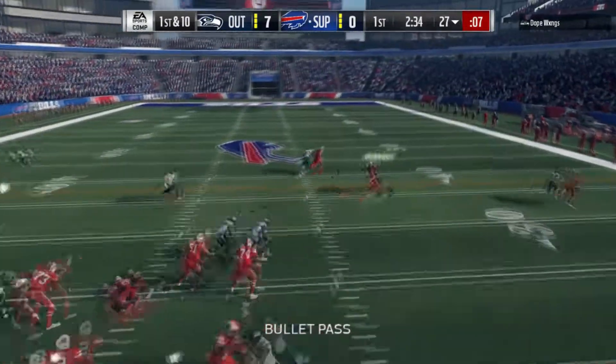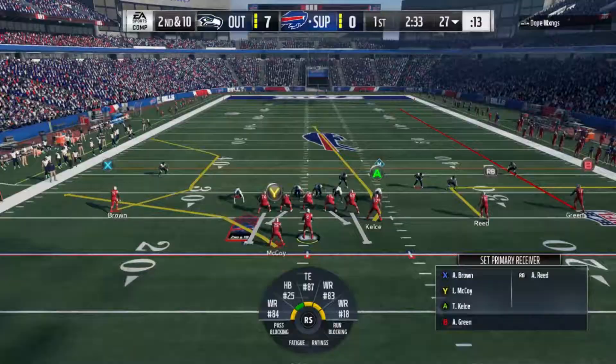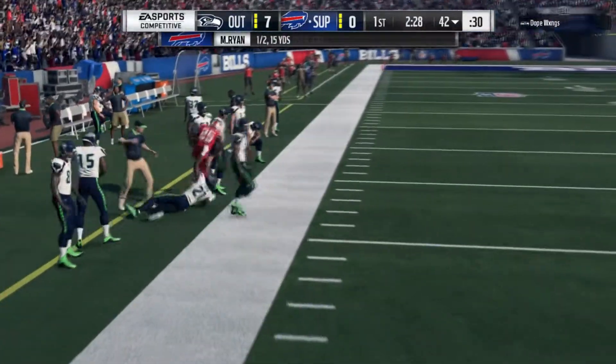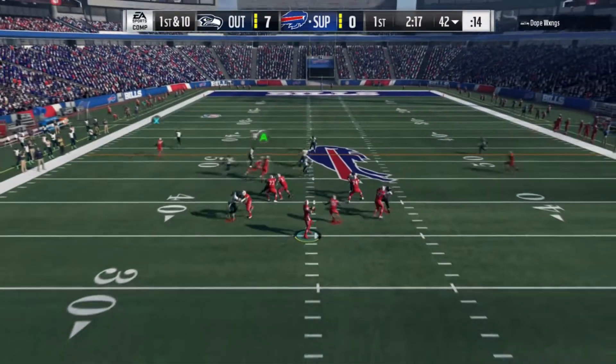First and 10 for us. Our first play on offense is a drop by A.J. Green. So second and 10, two and a half minutes now in the first. Wide open Shady McCoy, and Shady able to get out of bounds at the 42. You're not going to cover Shady with a linebacker, I don't care who it is.